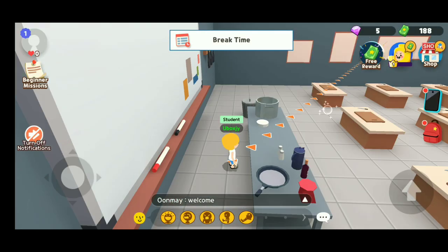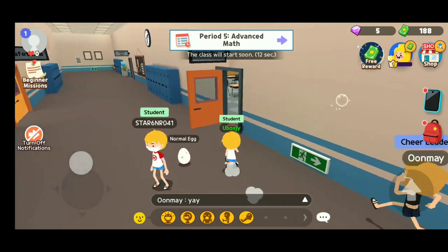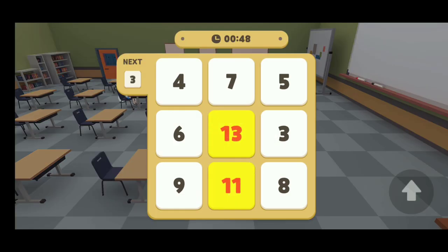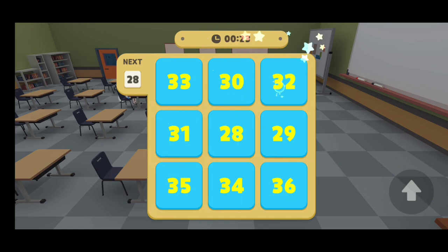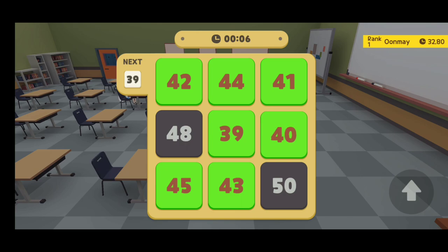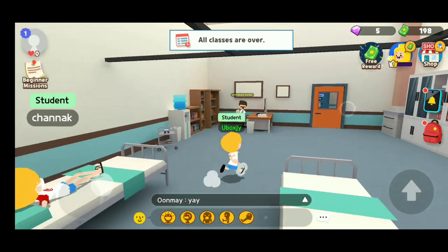After break there is the advanced math period. Let's go to the advanced math class and see what grade I get. I sat on the chair — the instruction says tap on the numbers in the correct order. I might be a bit slow since I am new. I'm trying to go fast. I don't think I can complete it right now — I am totally confused. The result comes — I'm very sad. According to the timetable all classes are over. There is a nurse room with an unfriendly doctor.